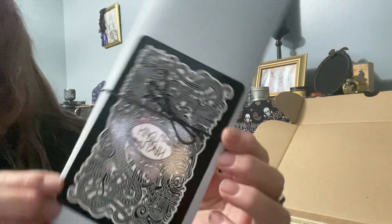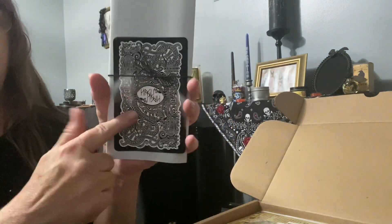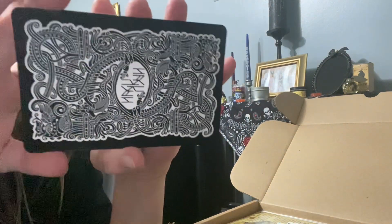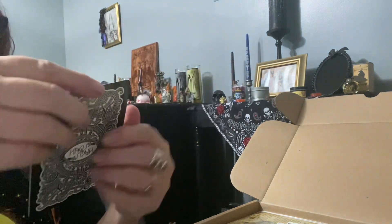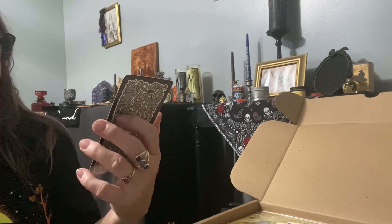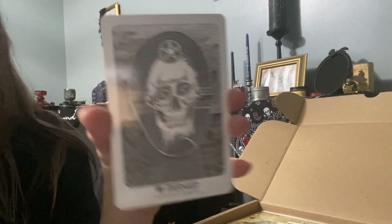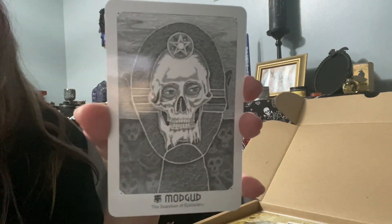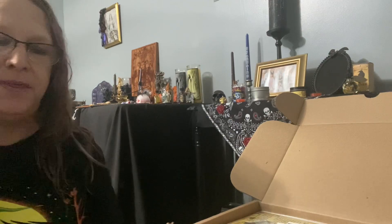First thing we have in our box is our paperwork and our Oracle or Tarot card. This is different — this is the back of the card, and mine says the Guardian of Jalurru. I am sorry if I butchered that. I don't remember the theme — we're going to find that in here. I'm super excited.